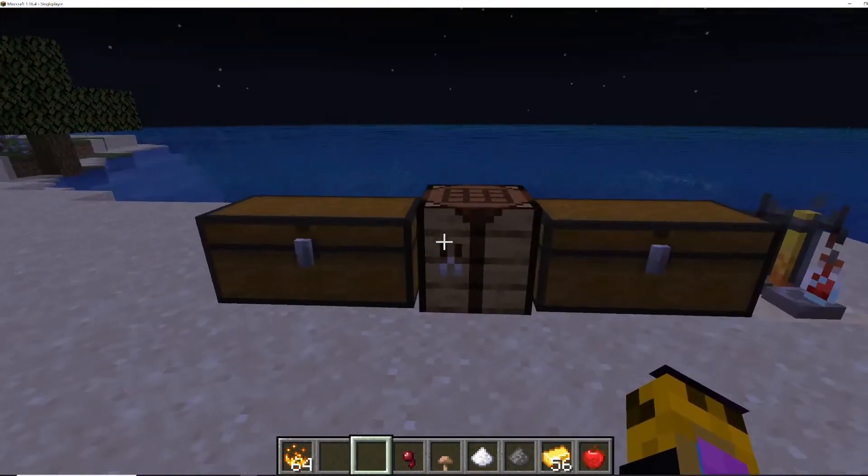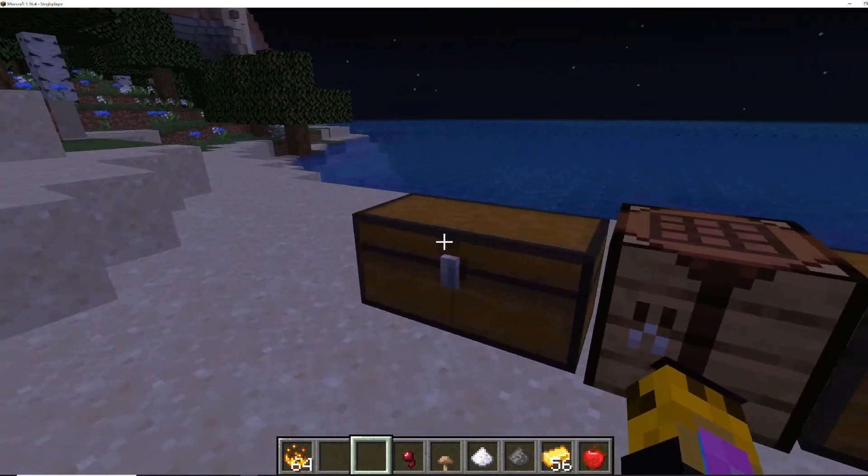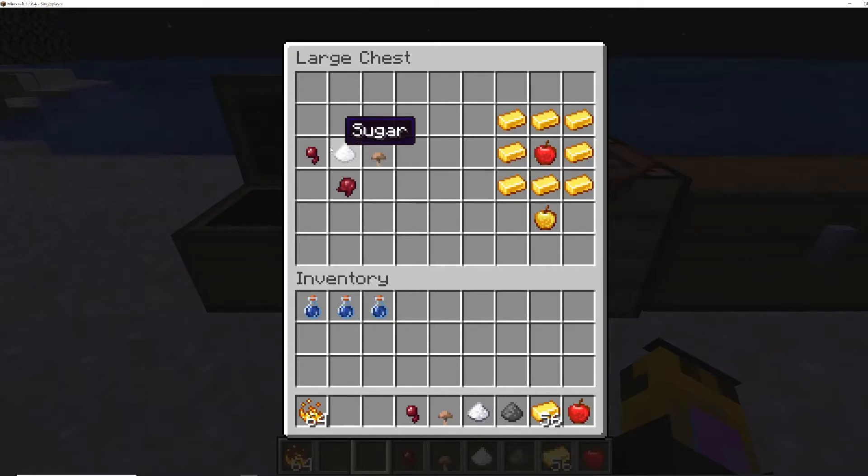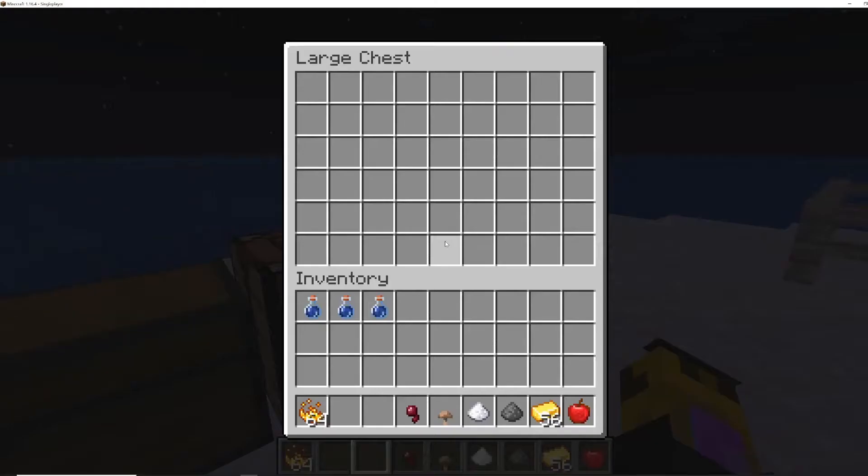Let's just jump right into it. What you're going to need is a fermented spider eye, and how you make that is you get a regular spider eye from spiders, some sugar from sugarcane, and a brown mushroom from either caves or anywhere else you might find it. When you craft those three together, it'll make a fermented spider eye.